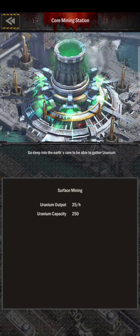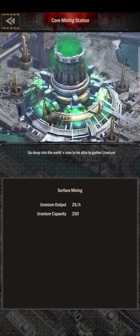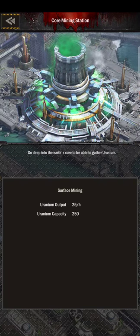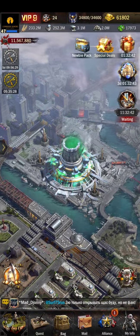Uranium is the resource that you need to take your city beyond level 30. It's the next scarce resource after minerals in the next tier. And of course, it has been a moneymaker for this game.